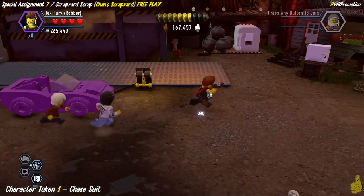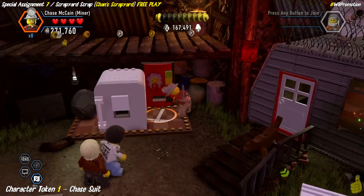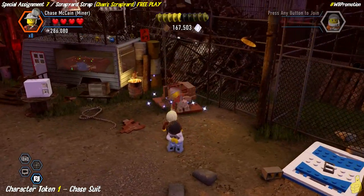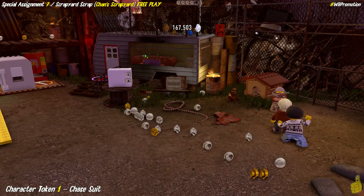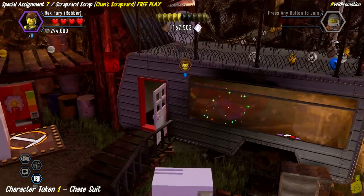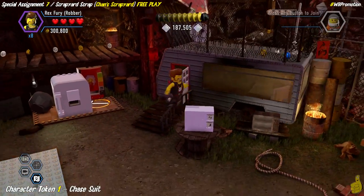Next up is the character token for the Chase Suit. On the left side there are some mining bricks that need pickaxing. We slap those around and push a refrigerator down the checkerboard path, which reveals a dynamite dispenser. Place the dynamite by the big dumpster to blow it up, revealing bricks that build into a little doghouse. Once built, the dog protecting the trailer door runs out, we pry open the door with a crowbar, grab the super brick inside, and use the scythe in the front right corner — wait for the green light — and the Chase Suit character token is yours!